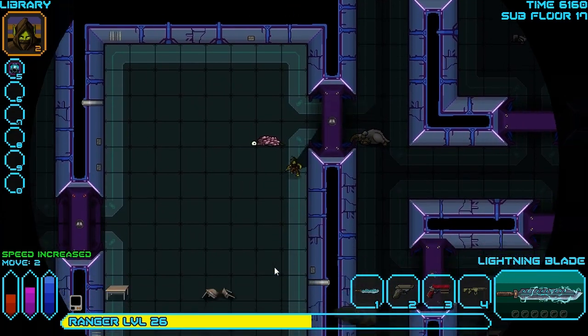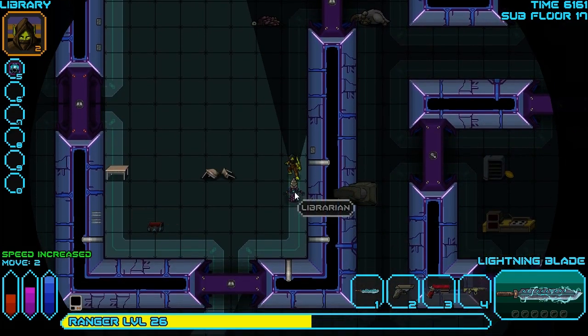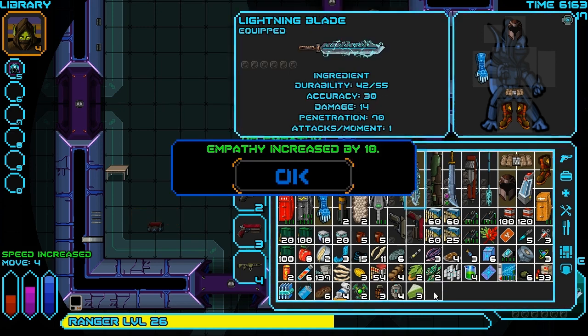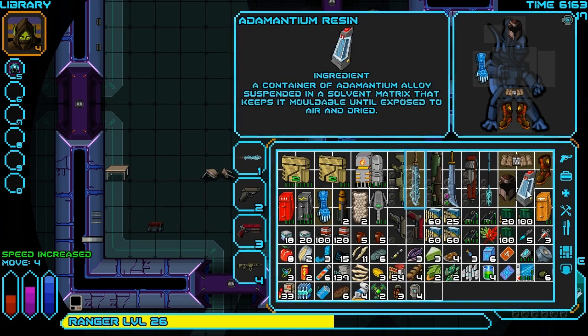Get that lightning blade ready. Is there no console in here? There's one. We have to kill the librarian, though. Librarians are nasty - the toxins they can emit are quite bad and they have a chance of stunning you from a quite large area. And he's dead. Excellent. We have a Lear Edupet. These things are cool. As the description says, it's a small bio-organism designed to enter through the sinus cavity and wrap around the brain stem, teaching a skill directly into the brain of the user. Very effective, but with possible adverse effects for non-Lear users. So it can actually give you a huge boost to a random skill, but there are a variety of penalties that can come along with it. We're going to try it and see what happens. Empathy increased by 10 - one of our psychic abilities got a huge buff there.